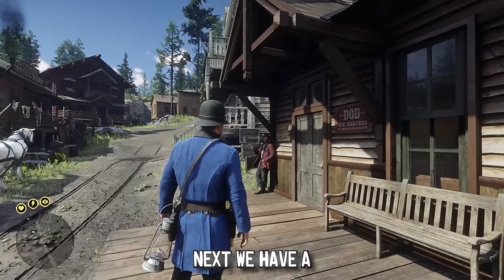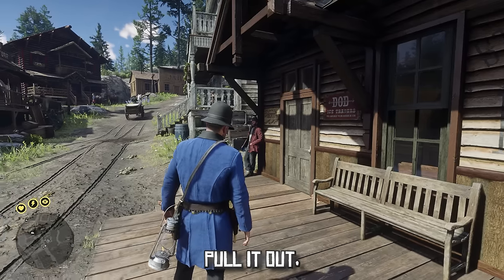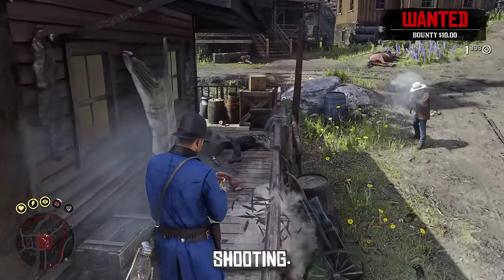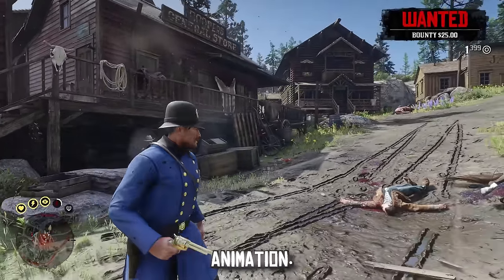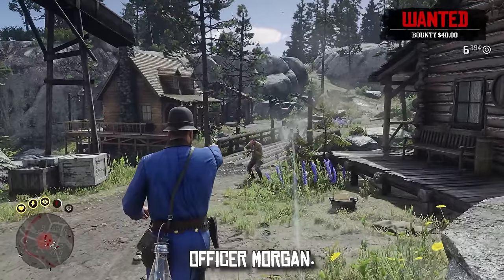Next we have a mod called Quick Draw, and this allows your gun to automatically be cocked so when you pull it out you're ready to fire. You no longer have to wait that second to take out your gun and start shooting. Paired with this mod, we have No Combat Stance, so even in combat Arthur Morgan won't have that ugly hunchback animation — you can stay strong and do your business.